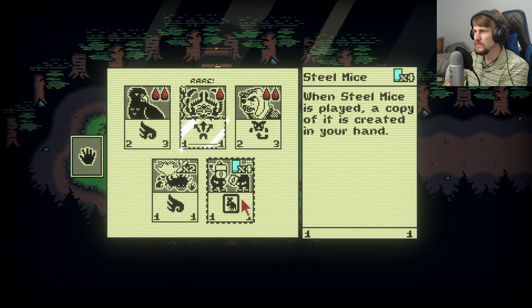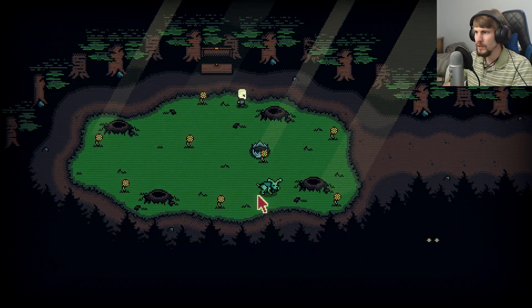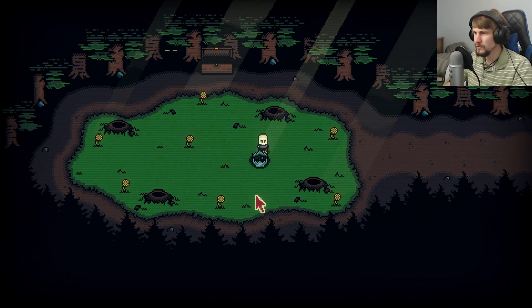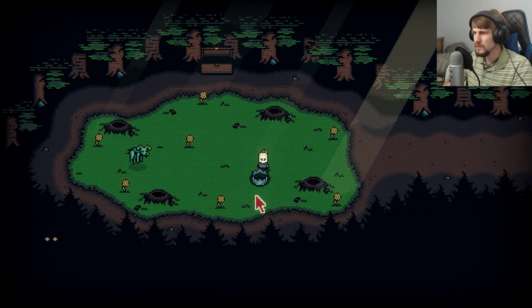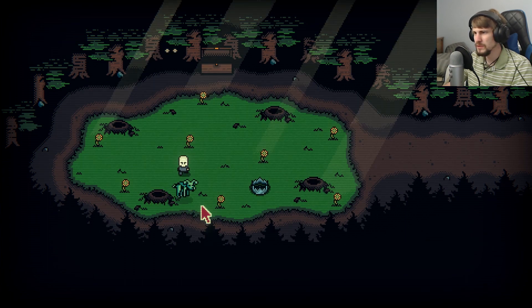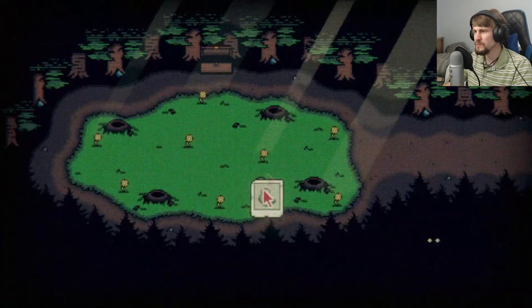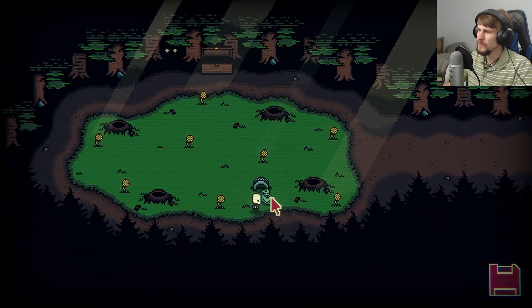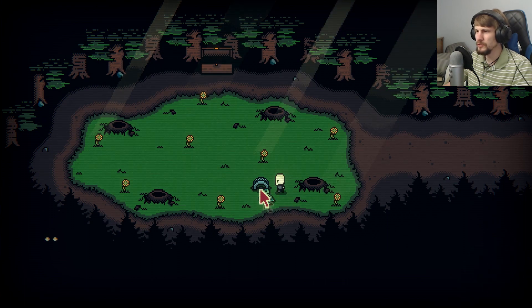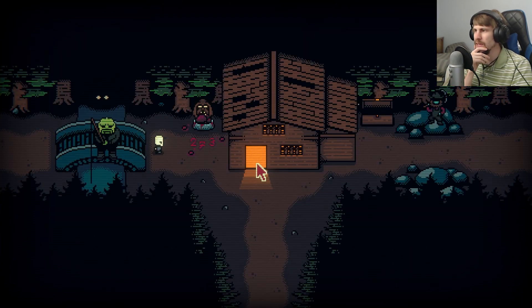When Steel Mice is played, a copy is created in your hand. Now I've got to try and see about getting the rabbit in one of the traps. Or just taking the picture of the pelt to bring back. Yeah, we'll bring this back, probably have a fight with the Trapper, and then end this first episode before we'll fight Leshy in a battle.